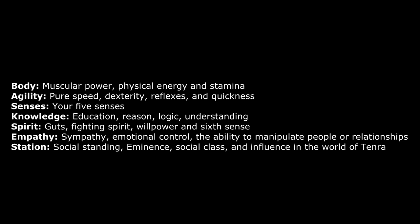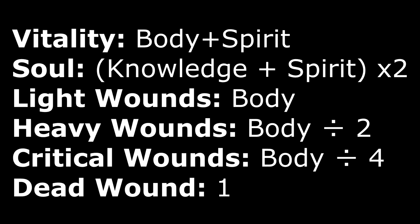From these, there are 3 derived attributes that are calculated. The first is your Vitality, which is your ability to withstand physical punishment. The second is your Soul, which determines your ability to withstand mental stress as well as your MP of sorts. Finally, comes your Wound Track, which determines the serious injuries that you can withstand before death.